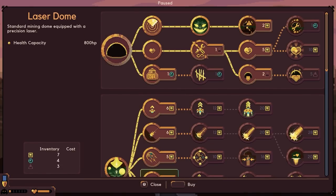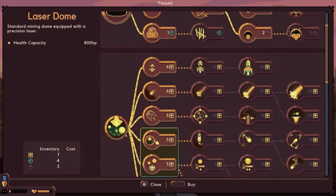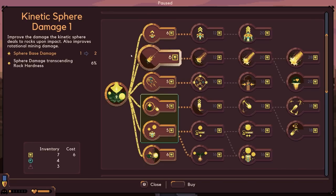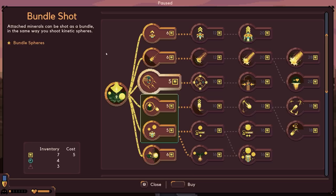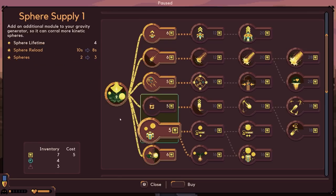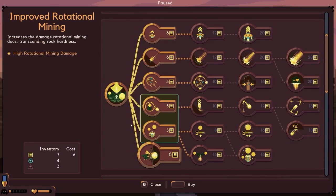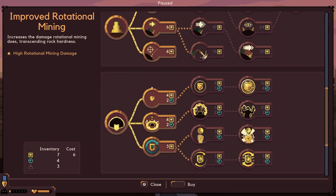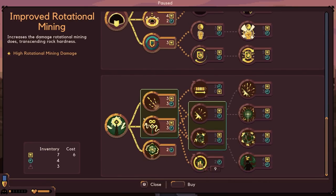Let's see what we've got upgrade-wise. We have seven and four. Our character upgrades include: top speed, kinetic sphere damage, drill upgrade essentially, bundle shot - bundle spheres, sphere reflection, sphere supply, and improve rotational mining. We need to get some mining upgrade things here for sure.